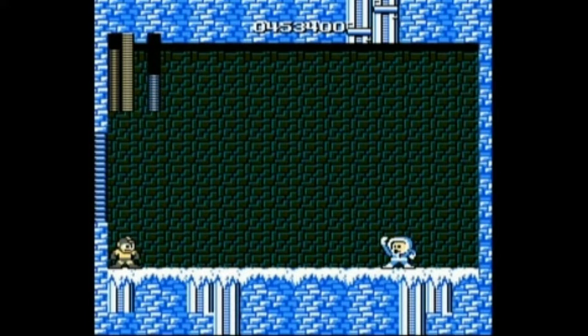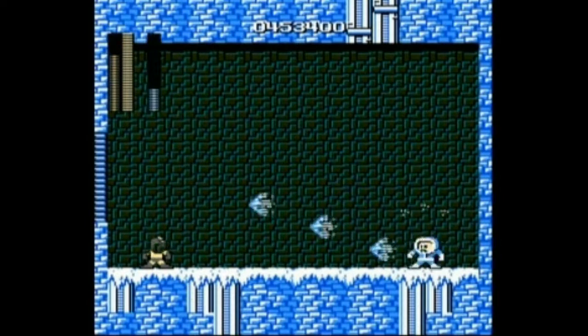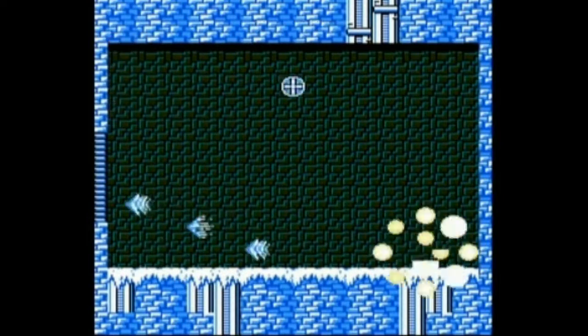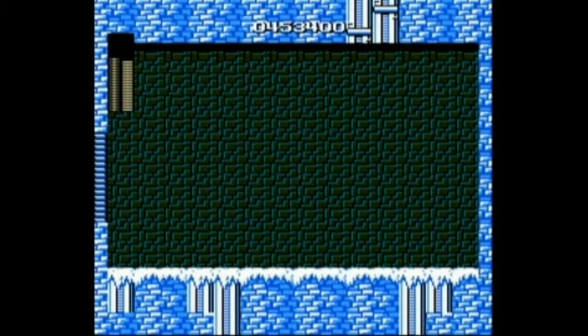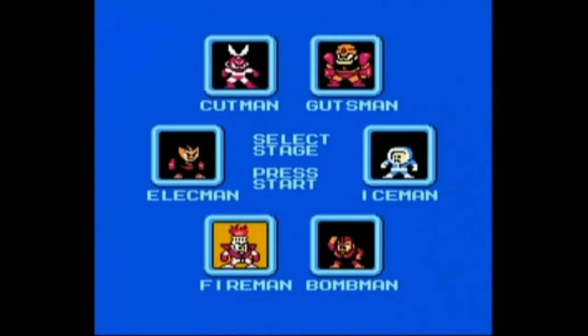Here's Iceman. Like Elec Man, he can kill you in three hits — but he's pretty simple. Just shoot three Ice Slashers and there you go. He's dead. If I'd got hit by three more of those ice chunks I would have died, but it's still pretty easy. And for some reason Mega Man disappeared. Where you at, Mega Man? Whatever.